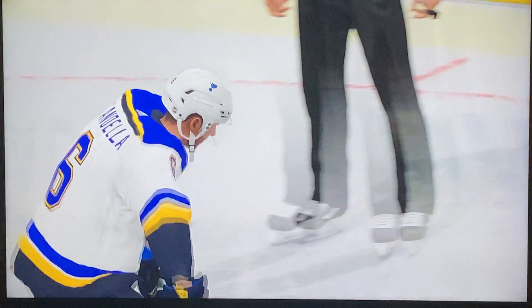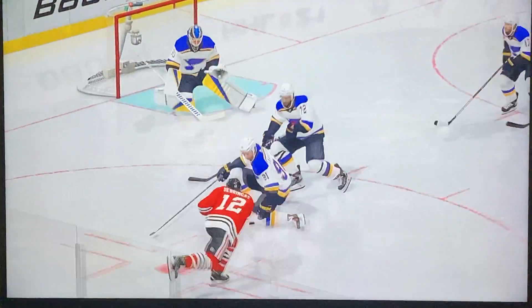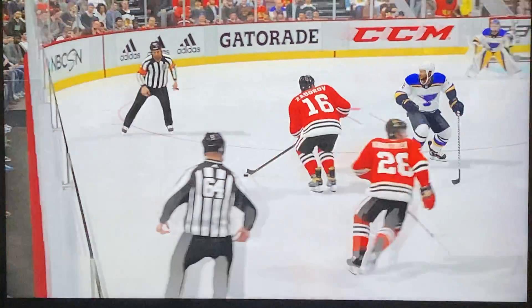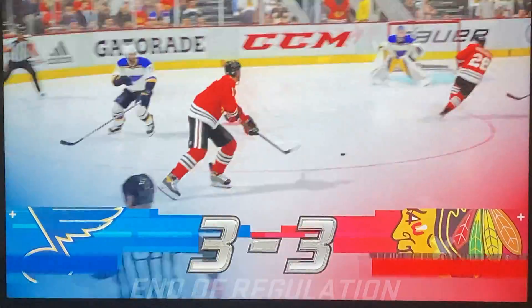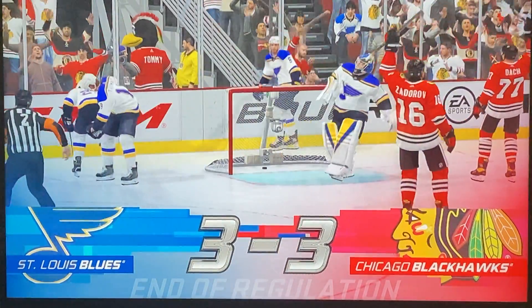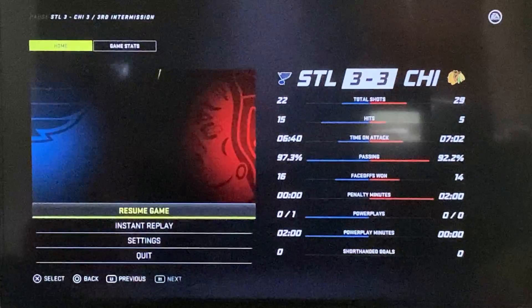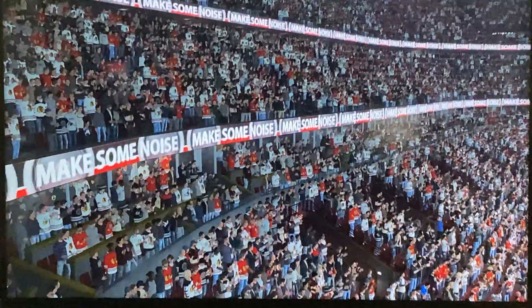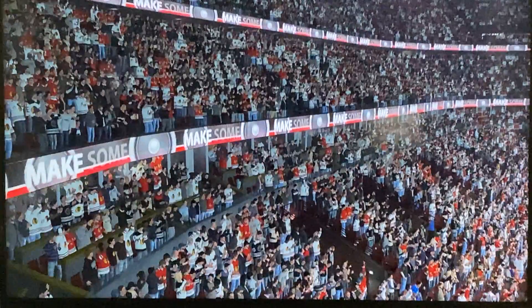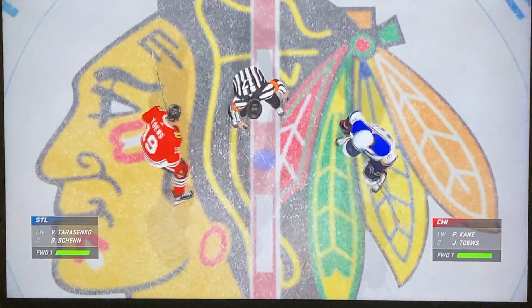Preseason game one — obviously this will not matter at all, but it's just for fun. We just have three preseason games to get through. This one is delivering. Blues, Blackhawks — rivalry coming through. Going to OT. 22-19 shots on goal in favor of the Hawks as we begin the extra period. Five minutes, three on three — next goal wins.